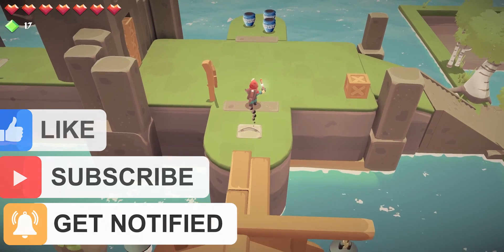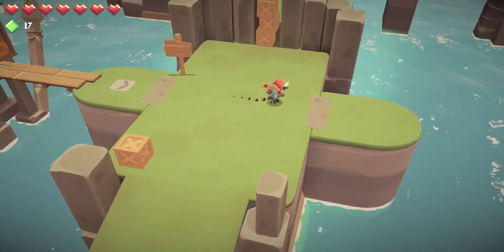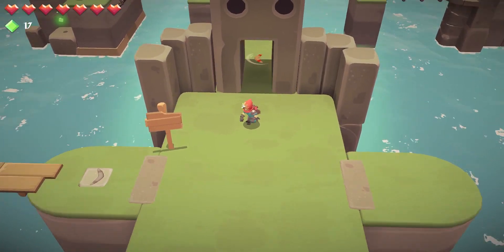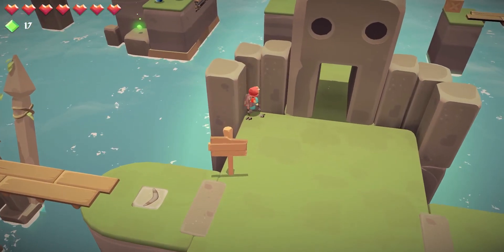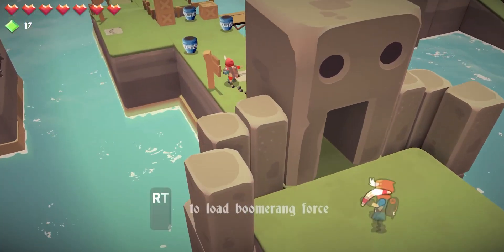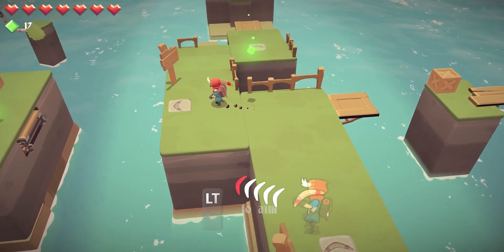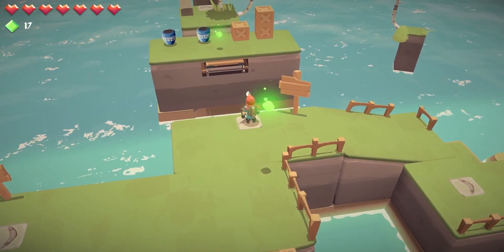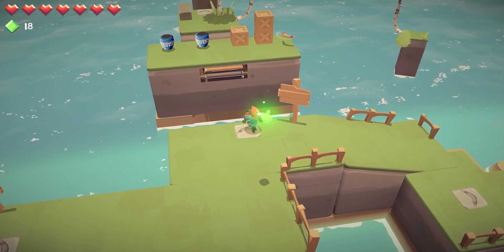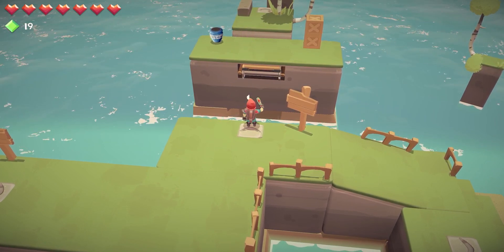We can use the boomerang at range to break our grandma's blue vases. We can break these boxes, which are inexplicably stacked in this narrow hallway. That's just something I'm always looking for in platforming games — places I'm not supposed to get to. Lots of throwing the boomerang. We can collect gems with it too, which will come in handy later. If you just don't feel like jumping over to a platform, you can grab the gems from it with your boomerang.